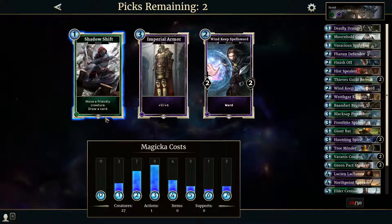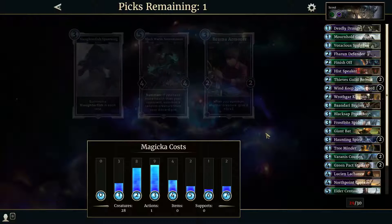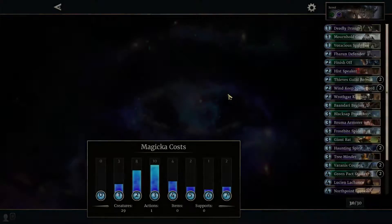Move a friendly creature, draw a card. Imperial armor not bad. 2-2 with ward — not bad either. We have plenty of 3-drops, so maybe I'll just take the ward — I think it's actually not a bad one to grab. Summon a slaughter fish in each lane — 5-drop. Summon if you have more health than your opponent, summon a random creature — not bad, but this one: when you summon another creature give it 0-2 — can't leave that behind.